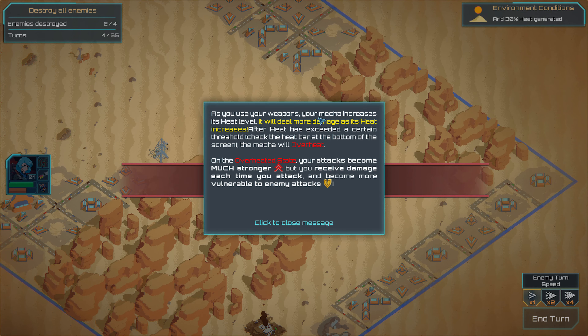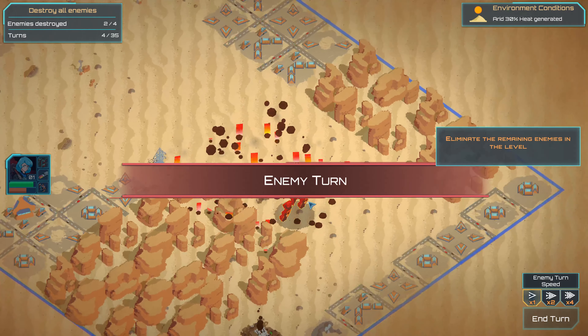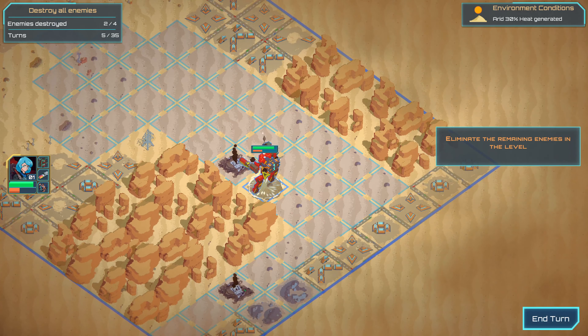As you use your weapons, your mech increases its heat level. It will deal more damage as heat increases — but after heat exceeds a certain threshold, check your fire bar at the bottom. In overheat state your attacks become much stronger, but you receive more damage each time you attack and become more vulnerable. So overheat is good and bad at the same time.